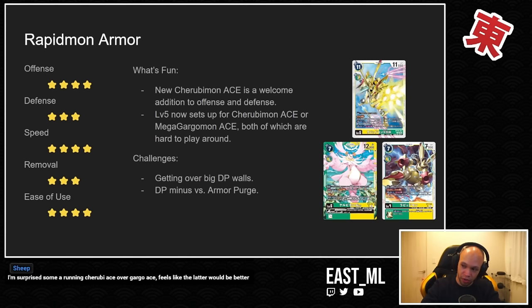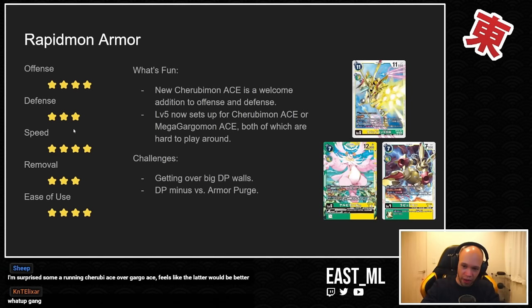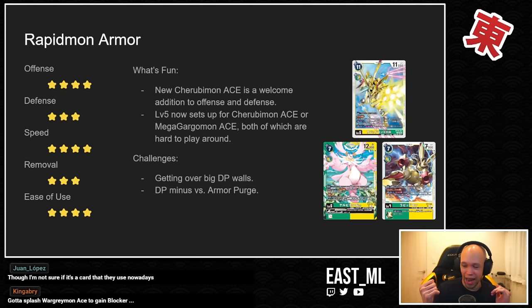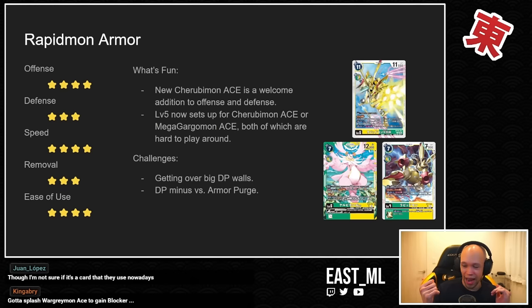Defense can leave a bit to be desired because you're also losing your level fours which are the access to your level sixes. The deck is very fast though — the new Double Typhoon option card from the starter deck is insane, it basically invalidates Green Memory Boost entirely. You also have the Mega Gargomon Ace — the fact that your opponent has to play around both Cherubimon Ace and Mega Gargomon Ace, one where boards go wider with DP minus and another where they cannot evolve or rest, is pretty wild.